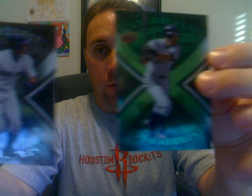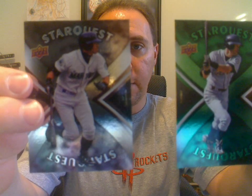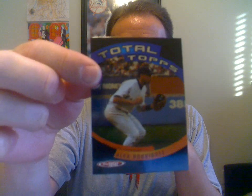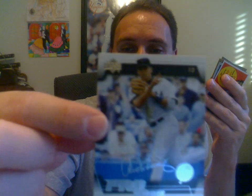I guess you can kind of see the differences here — the green and the regular, you have the common. I'm not sure what the differences in those are; they just have different numbers. And then of course the two Alex Rodriguezes there. Tops Total Alex Rodriguez from 2005. Got the Alex Rodriguez Pro Sigs — that's the silver — which I thought was numbered but I guess not.